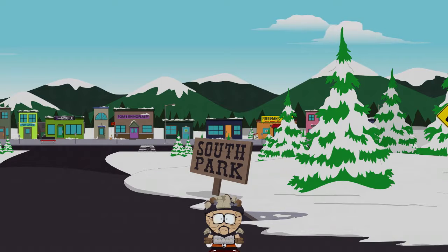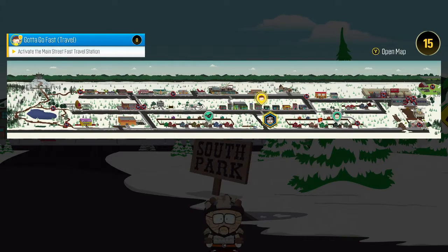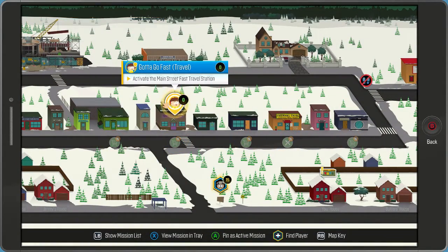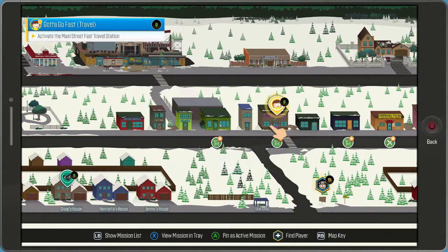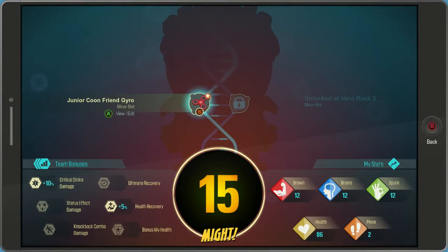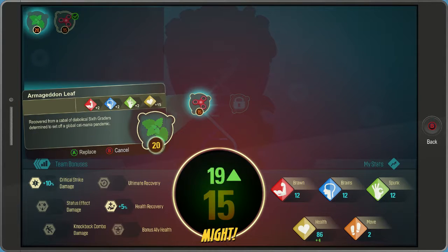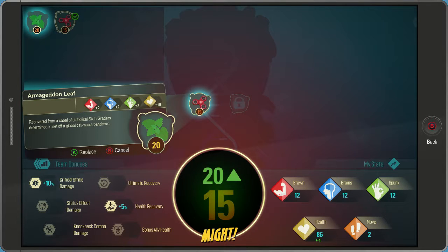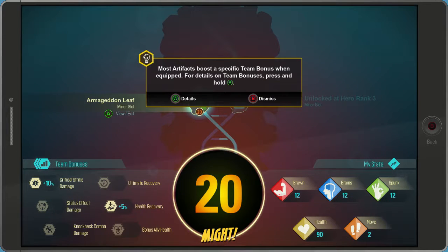Okay, now go get our franchise more followers. Oh, Cartman, you bastard. Let's check out our map real quick. Oh, there's Jimmy. Fast travel — is it just a travel point? Let's check artifacts. Standard issue super gadget for entry level Coon Friends entitles you to equip minor artifacts. Recovered from a cabal of diabolical sixth graders determined to set off a global catmania pandemic. Most artifacts boost a specific team bonus when equipped. For details on team bonuses, press and hold A.